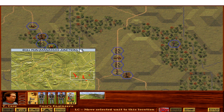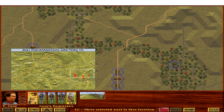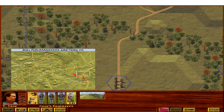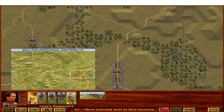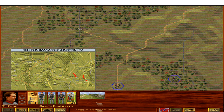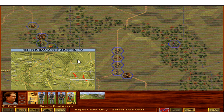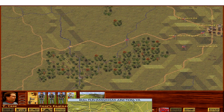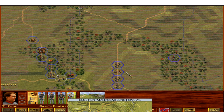Essentially, the Confederate columns are set up to do two things. One column in the south can advance along the main roadway — a pike, a pulverized stone road, very good quality. Those troops can advance toward Centerville from the south, brushing aside any forces they meet. The left-bank force with the larger brigades can swing left over the creek and potentially flank the Union, attacking Centerville from the west. That's the theory.